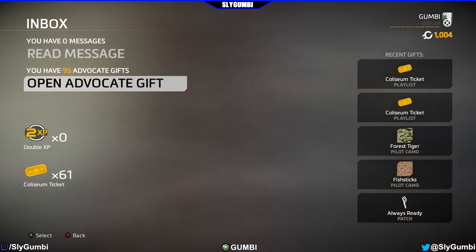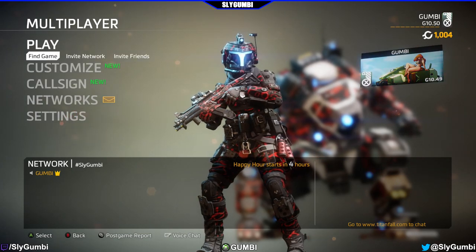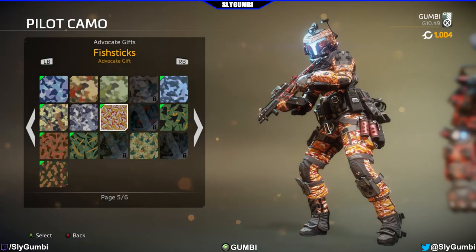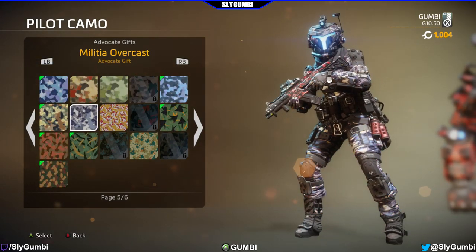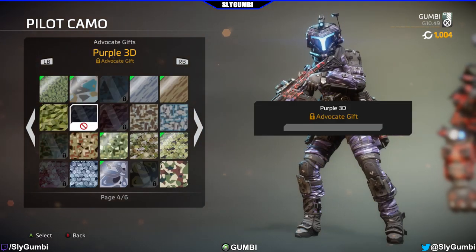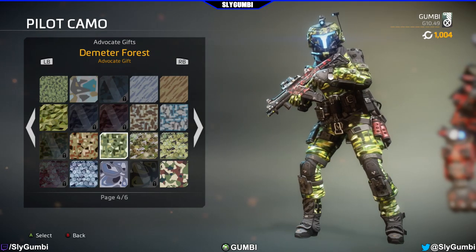Halfway mark — always ready. I haven't seen that. Fish sticks pilot camo — let me go look at it right now. Fish sticks, fish sticks. Oh, I actually like that. Some of these are a little redundant to the others. They need to make camos that glow — you already glow anyways. All right, going back.